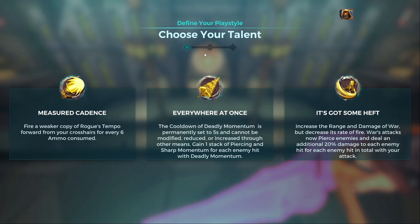His third talent is It's Got Some Heft, which affects his off-hand rapier. The rapier gains increased range and increased damage but becomes slower. It also gains piercing, and there's a combo benefit — the more enemies hit by a single swing, the more increased damage is dealt to each of them based on how many were hit. That's the talent to take when enemies are stacking on top of each other, or you're fighting multiple tanks and healers.